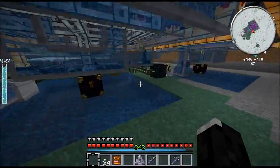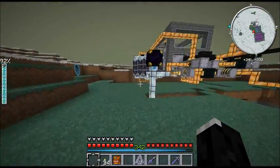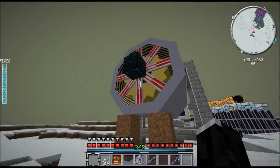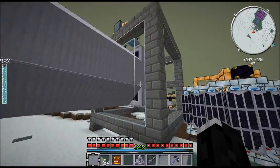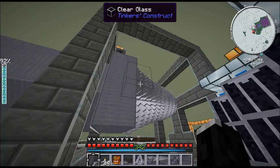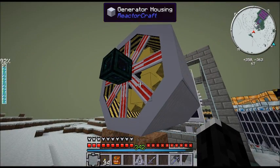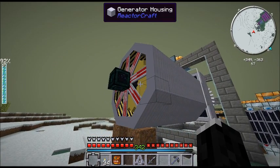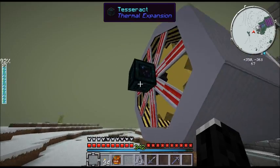The water supply is still the same as before. Over here I've replaced the dynamo with a new multiblock from ReactCraft — it's a turbine generator. It will convert the power from a turbine; it has to be directly hooked up to it via a shaft or something else, and it will convert it straight into RF, unlimited, no caps. Since redstone conduits can't possibly keep up, it has to use a tesseract instead.